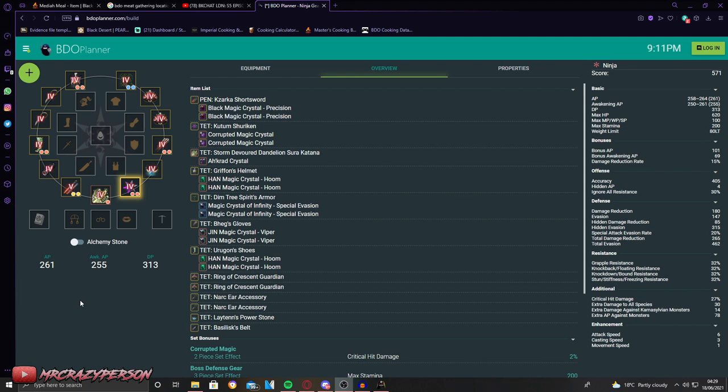This is your general PvX crystal setup — for PvE and PvP combined, since you'll have to fight people at spots like Star's End. In your main hand, use precision crystals. At higher-end spots, monsters have increasingly high evasion, and without a pen Zaka you may not be able to hit 100% hit rate. BMC Precision crystals in the main hand and Gin Viper crystals help with this. Gin Vipers are very expensive — I wouldn't suggest buying them unless you have the gear to actually survive where you're grinding.